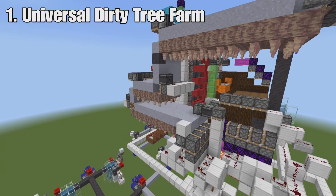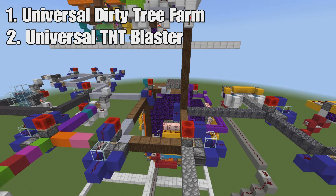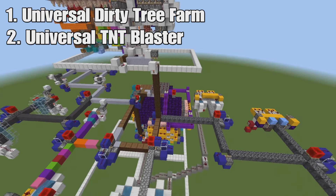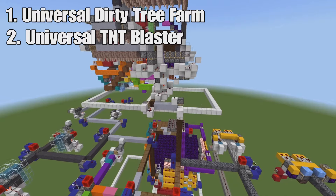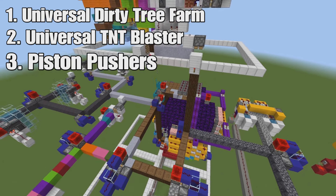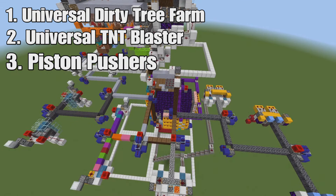If you're going to be building the Universal Dirty Tree Farm, build that first. Then go ahead and build the Universal TNT Blaster. You can build this in any area you want, as long as it's within a loaded chunk radius, so that when you're AFK at one, the other one is going to be loaded. It doesn't have to be below - it could be to the side or above, pretty much anywhere. Then you'll need to watch the piston pushing video I made to make sure all your blocks feed into your Universal TNT Blaster. That would be the Universal Dirty Tree Farm all done and dusted going into the Universal TNT Blaster.